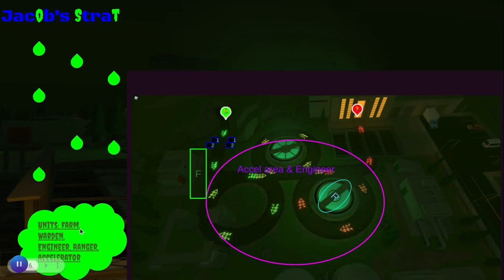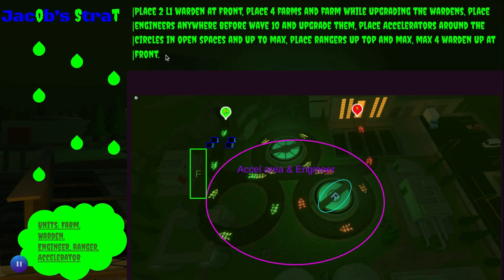The units Jacob will bring are farm, engineer, ranger, and accelerator. His rangers will be in this whole area, and the accelerators and engineers go here. Farms will be placed right here, and here are his wardens — these first two he places first, then these second ones after. His strat is to place two level-one wardens at the front, place four farms and farm while upgrading the wardens, place engineers anywhere before wave 10 and upgrade them, place accelerators around the circles in open spaces and up to max, place rangers up top and max four wardens at the front.